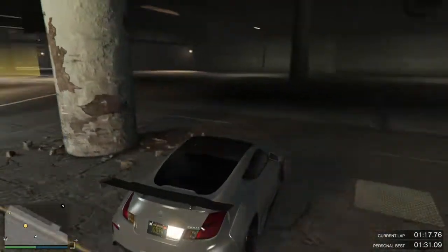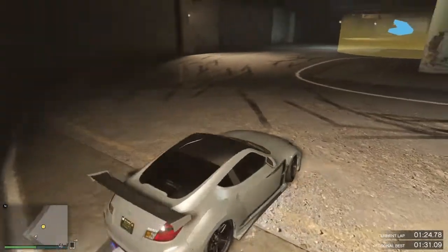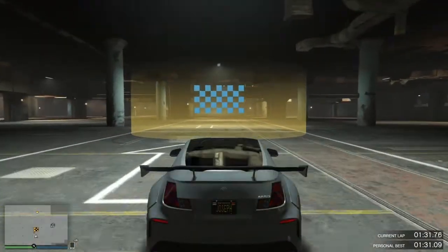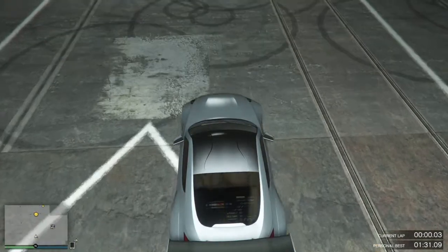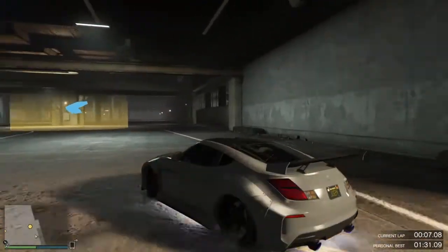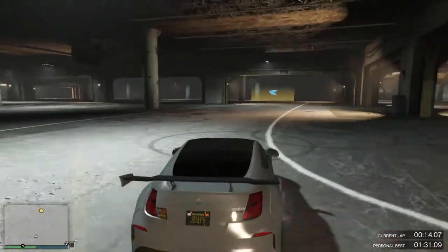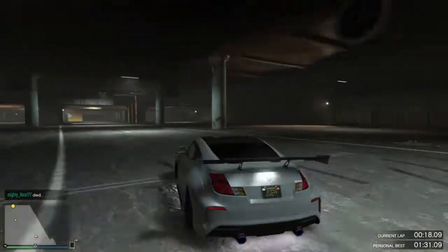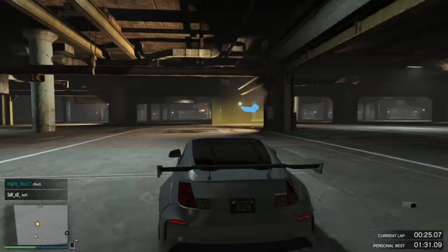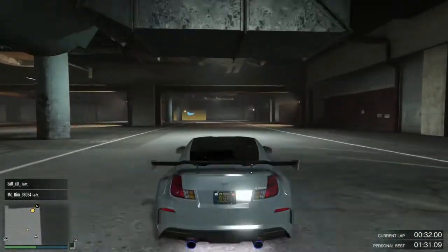Do a little donut and come back around. We're already at a minute 30 which is a great slow time. We're just gonna wait a little bit. A minute 31 is now my personal best, so next lap I have to beat that. This time we actually try — we'll get close to the minute 30 mark, maybe a minute 28, then collect the last checkpoint and beat your personal best every time.